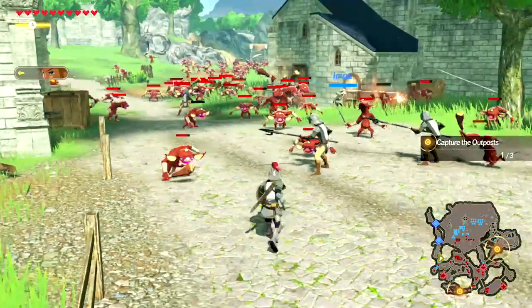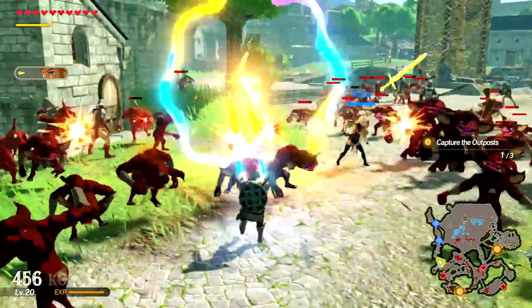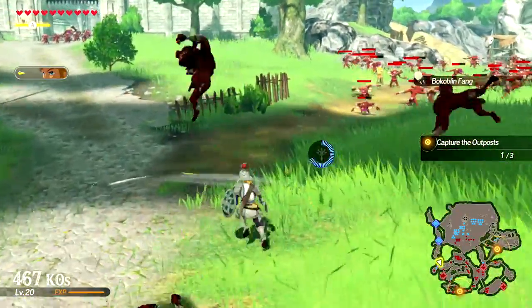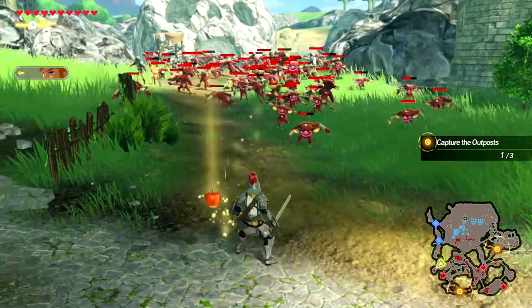Next is Magnesis — we just pick it up and hit all these enemies with it. It's not my favorite technique in the game because it's hard to control and the character doesn't spin around as fast as you'd like. Those are pretty much all the Sheikah Stone functions.